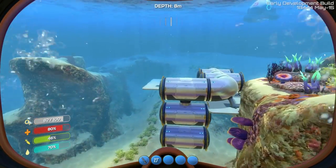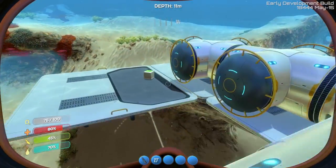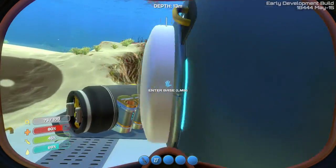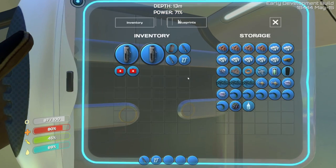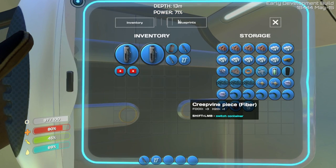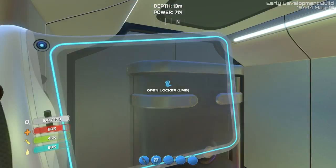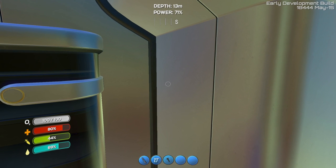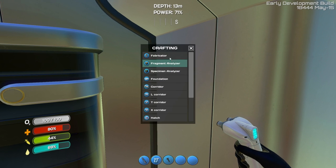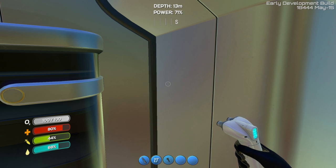Two things I want to make in the Cyclops: a storage container — which is going to be a locker — and a fabricator. Let's grab our Building Thingy. For the fabricator we're going to need Titanium, and for the lockers we're going to need Titanium and Glass. Let's grab that right now.